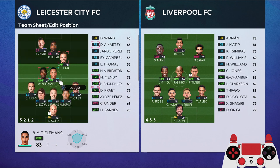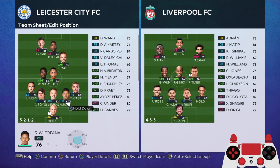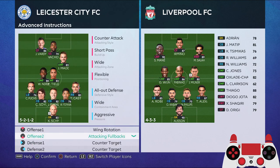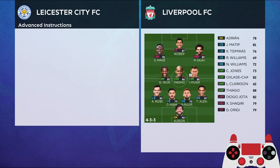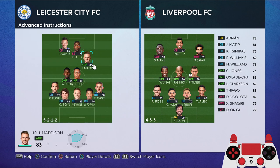You want Ndidi as the defensive midfielder anchorman and Tielemans as the center midfielder box-to-box. You have three center backs and two offensive fullbacks. You want to play with wing rotation, attacking fullbacks, and counter target for Nacho because his stamina is 75 — quite low compared to Vardy's 87 — so you want to conserve his stamina and James Madison's stamina too.